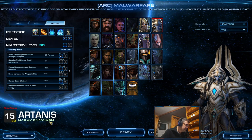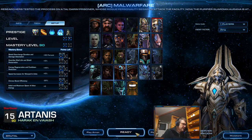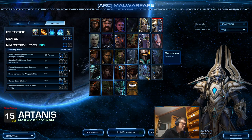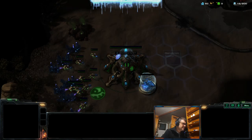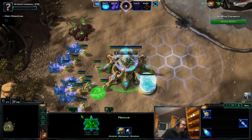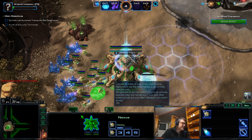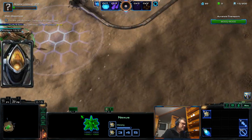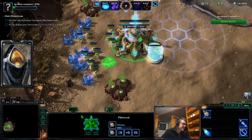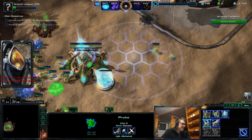Let's get brutal. I've chosen Zerg, so let's go. Here you cannot choose enemy composition — I don't think any codes work. You can choose race and then you get what you get. This is a one-player mode, as you can see.